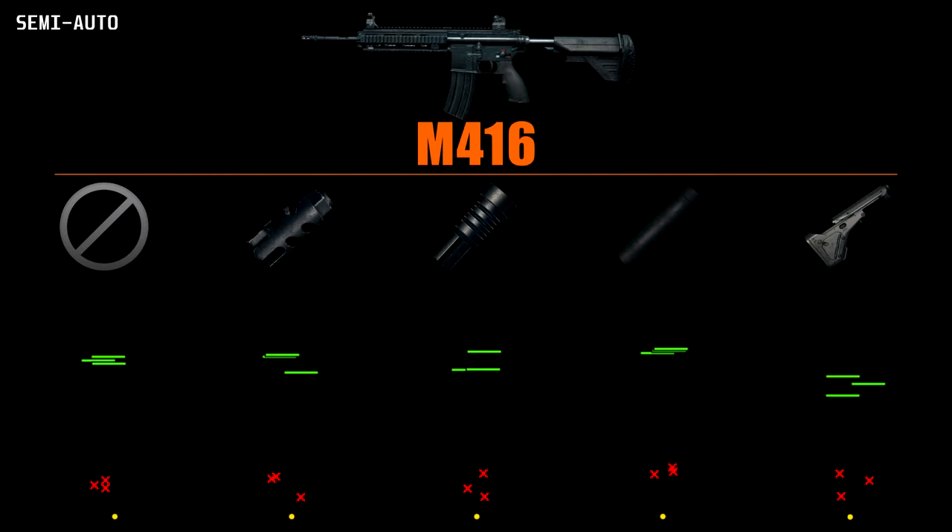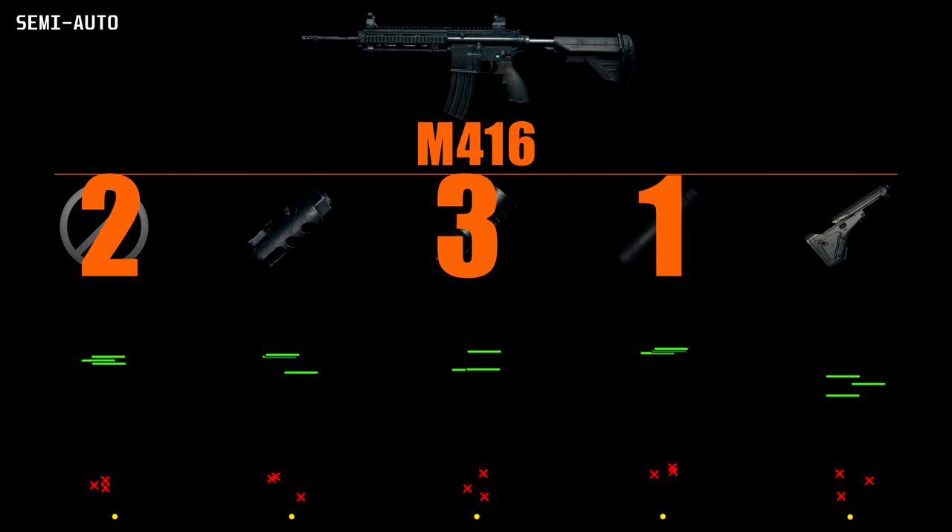Let's move on to the M416 on semi-auto. We can see the stock bringing in some good bonuses, and without any attachments the weapon has good control. As for muzzles, the flash hider and suppressor are very closely matched although the suppressor has more consistent placement for the height and resting points which means it will be easier to predict. I have to rank this section: suppressor, normal, flash hider, compensator.